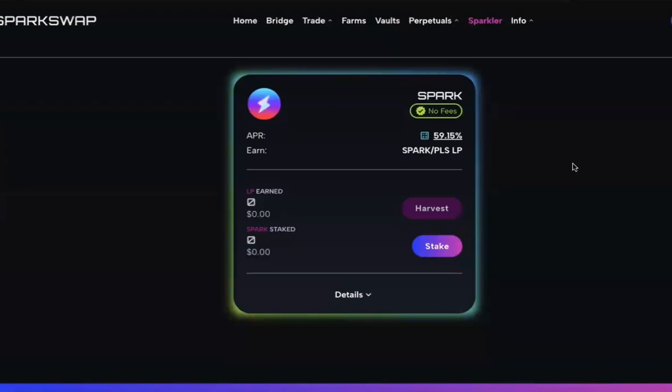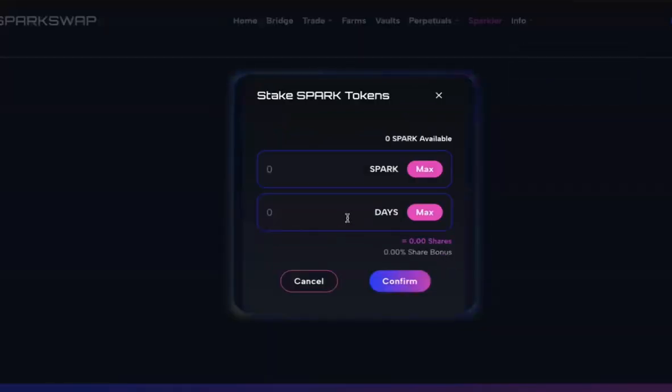In our docs section — which you can find by clicking Info then Docs — you'll also find a chart showing bonus percentages based on how many days you stake. The longer you stake, the larger the percentage you're going to earn on the amount of shares you receive. It's all about earning a larger piece of the protocol so you can earn a larger portion of the rewards — you want to get a bigger slice of that pie.